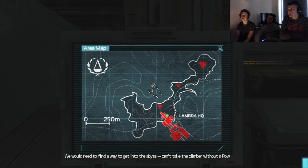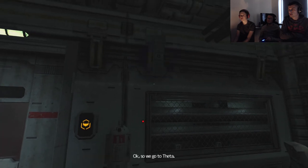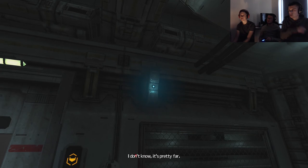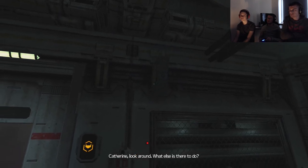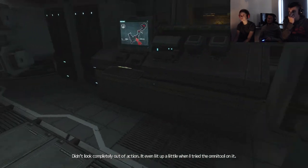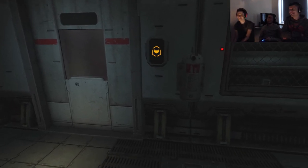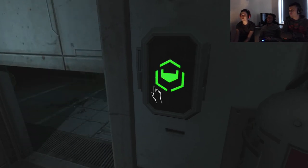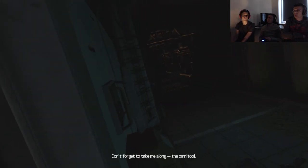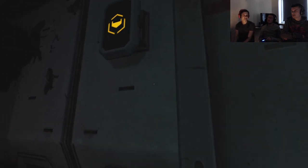Those are probably the red triangles. So we go to Theta — it's pretty far. Look around, what else is there to do? I found a sunken vessel just outside — bet that could take us to Theta. It didn't look completely out of action — it even lit up a little when I tried the Omnitool on it. It also told you to get a cortex chip. He isn't really a wonder but he can read — he worked in a freaking bookshop.